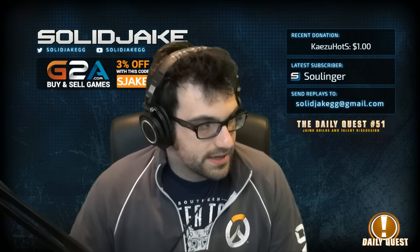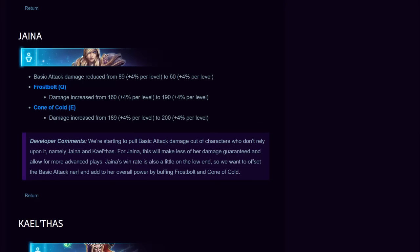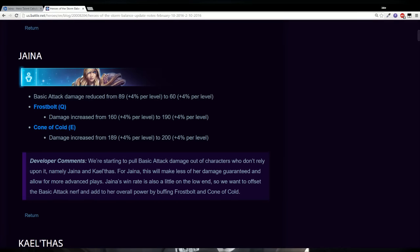We can quickly show the Battle.net changes from yesterday. Her basic attack damage has gone down significantly - 89 down to 60. The Frostbolt damage went from 160 to 190, which is a nice big change. Cone of Cold is up a bit as well - the scaling is the same, they haven't changed that, but it does start higher. This opens up more flexibility to go for a Frostbolt build with Jaina in general, which is something we really don't see.